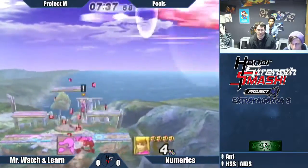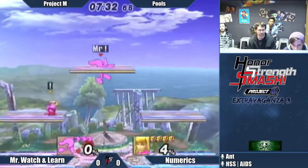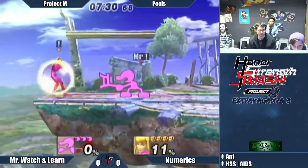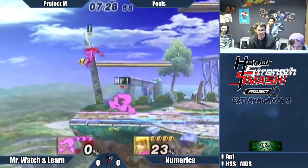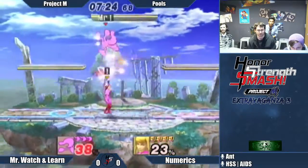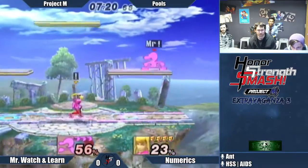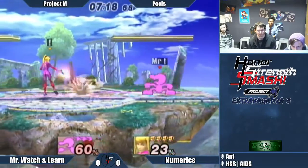Bair — Bair the character. Fighting friendlies with Ant and coming to the conclusion that ZSS is just a Bair. Bair is a pretty cool move. So who wins this matchup? Does Game & Watch's disjointed hitbox hurt ZSS in any way? I would not say so — it's kind of even.